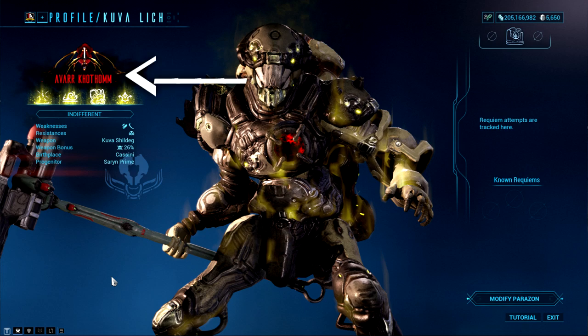The Lich's name can be found right here — this is randomly generated and some names can actually be hilarious. Underneath the name are the abilities the Lich will use in combat. Depending on what Warframe you used to kill the Larvaling earlier will determine the ability set shared amongst several Warframes within this genre. Have a read through the Lich's abilities so you know what you are facing.